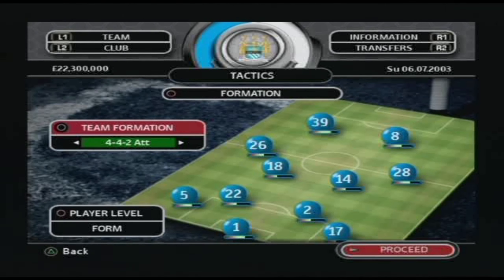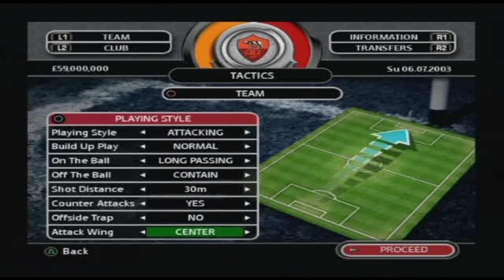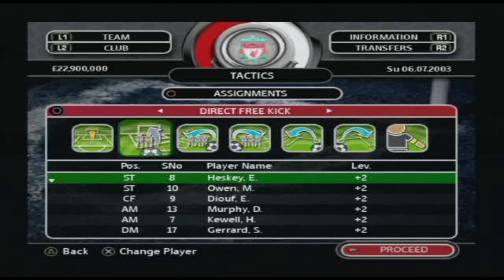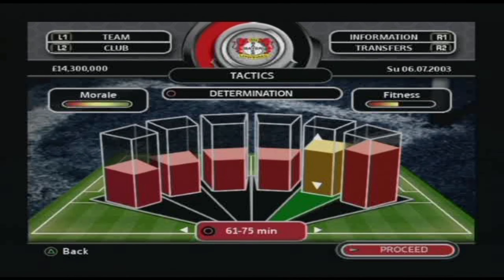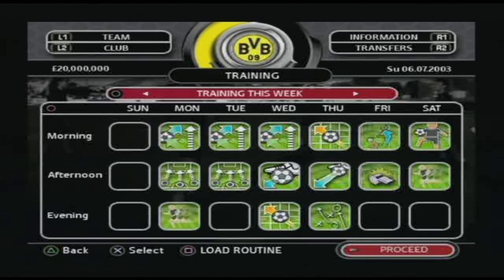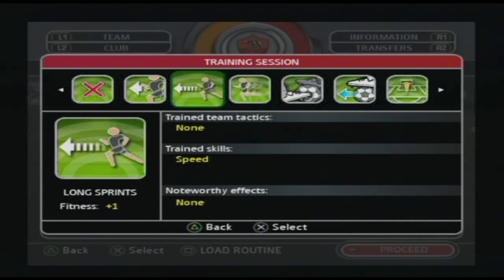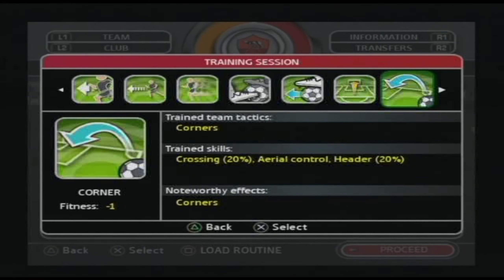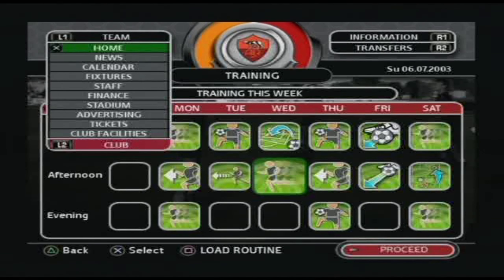Customise your team tactics by switching formations, changing playing styles, modifying individual assignments, and controlling team determination levels. Schedule weekly training routines and customise them daily. Monitor all of your players to ensure that you're getting the most out of each session. Overtraining will cause high fatigue levels with your players, causing them to be less effective for your fixtures.